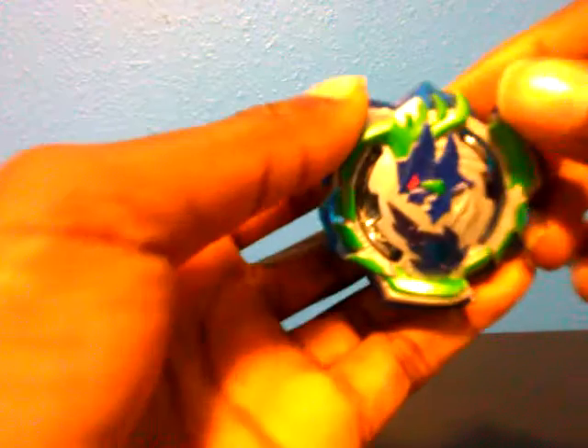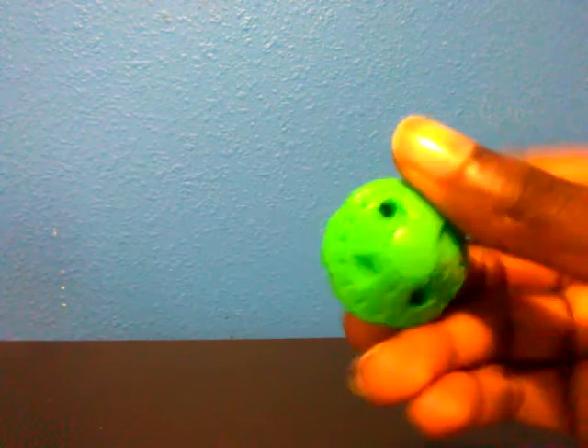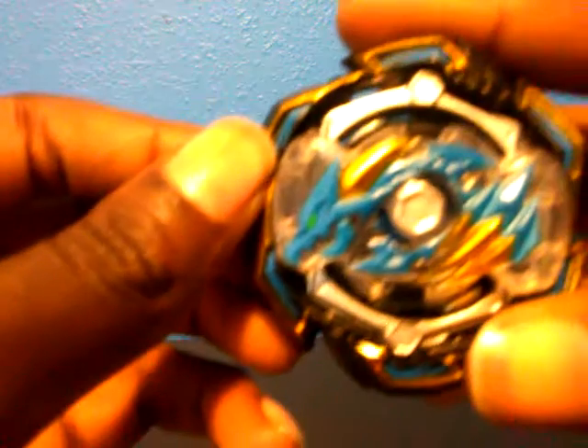Now let's look at the beys. Ogre O5 is an attack type and it comes with Zero Disk and Power Hyperspeed. The tip is rounded, and here is the code if you want to see it. Next we'll be taking a look at Rock Dragon D5, a defense type.